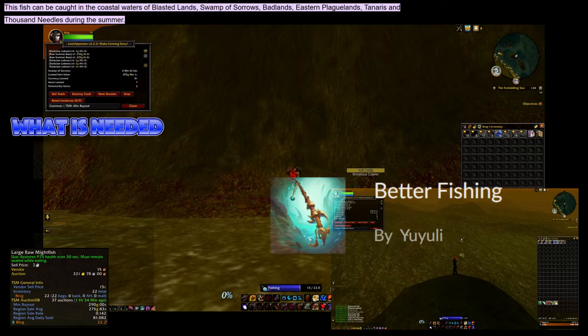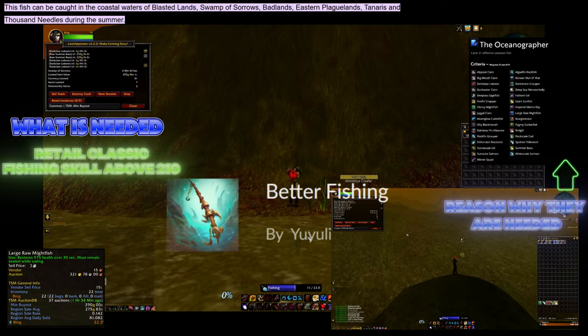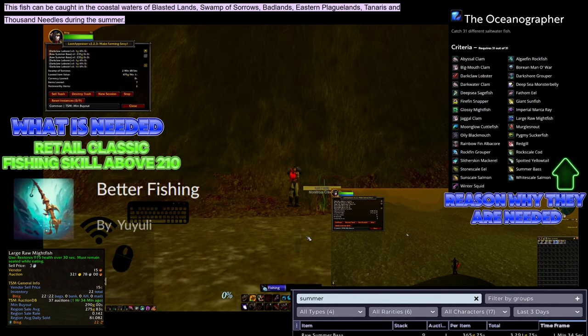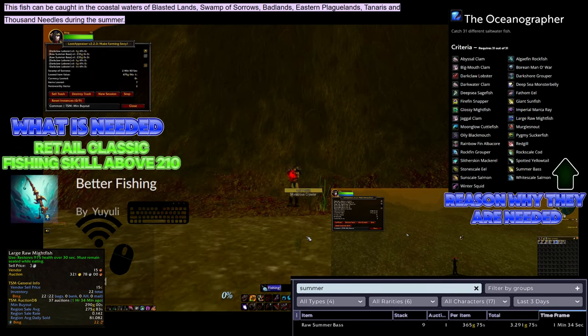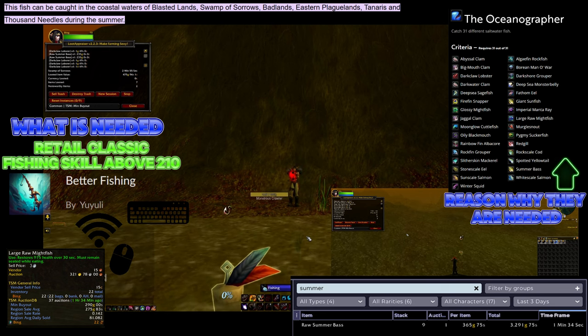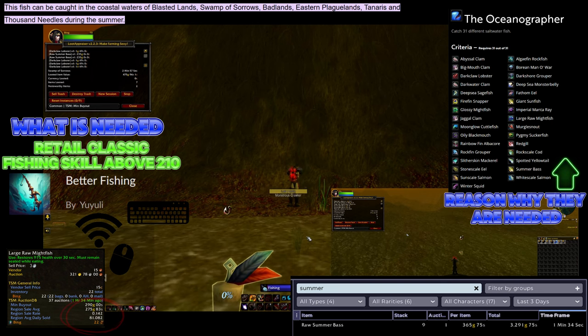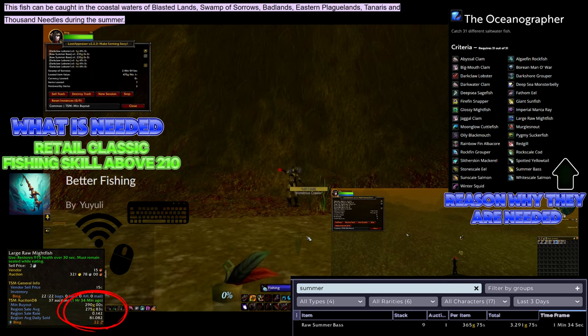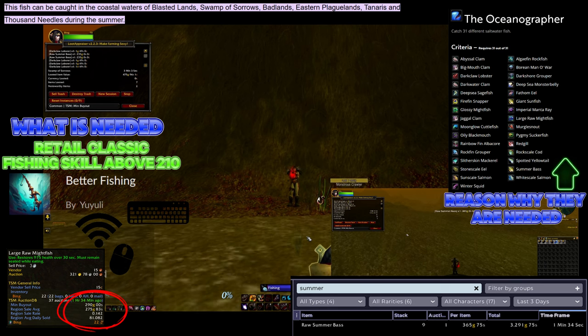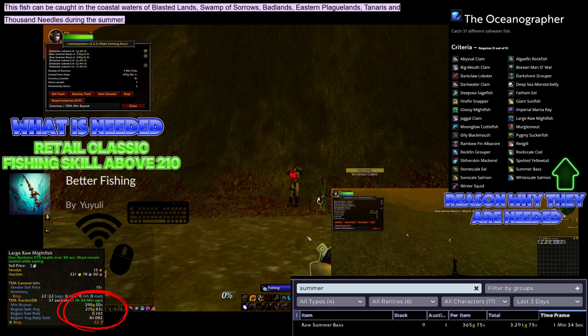Just park up and make sure to have the Better Fishing add-on for one-click fishing. This way you are able to turn this farm into an AFK farm just by using a wireless mouse or keyboard — I was watching a movie in the other room while fishing. You are also able to fish large raw mite fish as an added bonus, as these also have decent prices at the moment and also come from this farm.